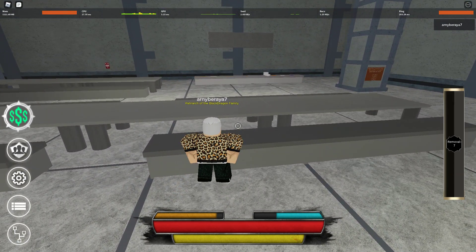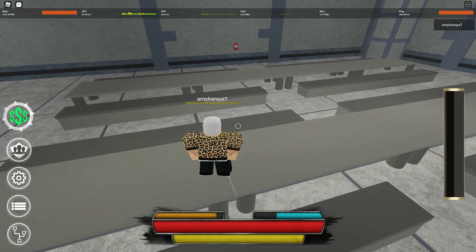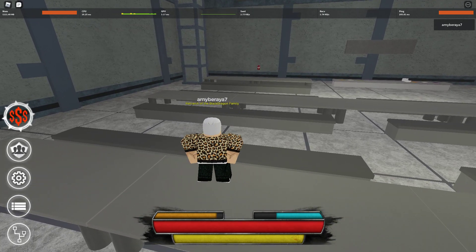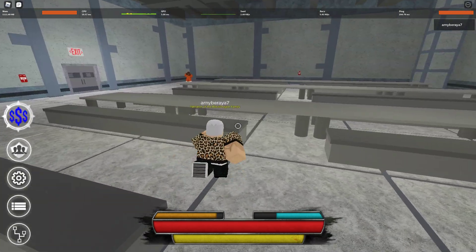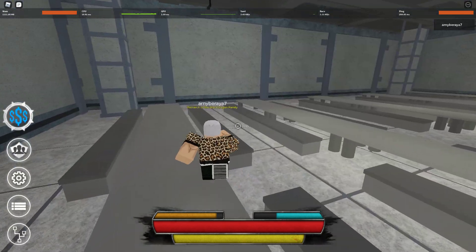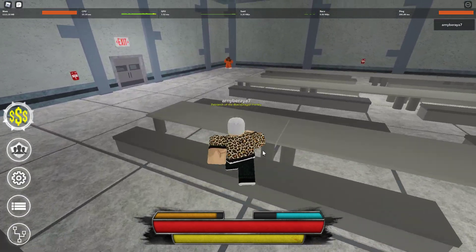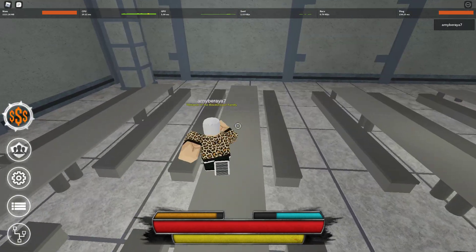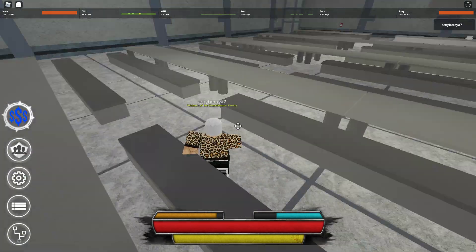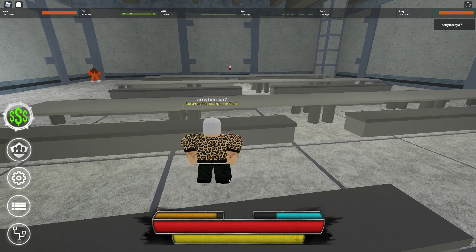The next one is artificial heart. It gives you five times faster out-of-combat health regeneration. This is probably one of the most overpowered shadow implants. In a fight, when you run around long enough you will heal, and with artificial heart it heals you super fast. It's very useful for bosses such as shadow Yujiro.